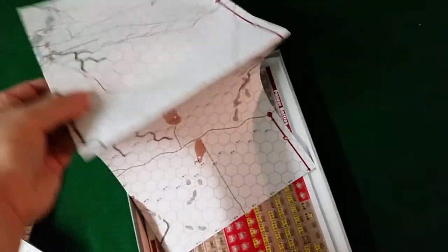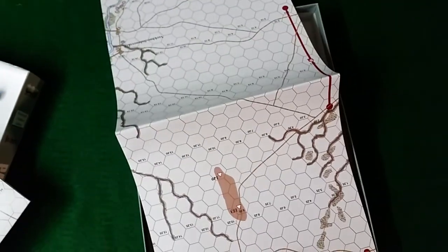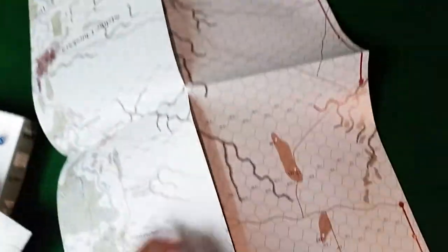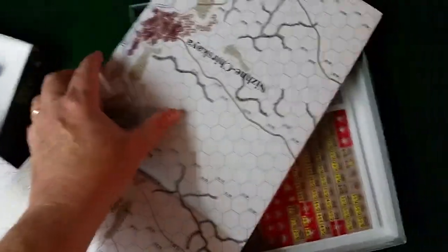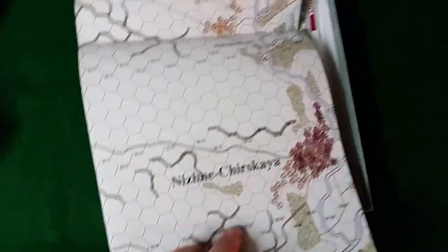There aren't many counters — something like 280 counters in this game including markers and combat pieces. So the density for the most part is going to be pretty low, almost like a North Africa situation where you have a few forces, open flanks, and a great deal of desperate combat.